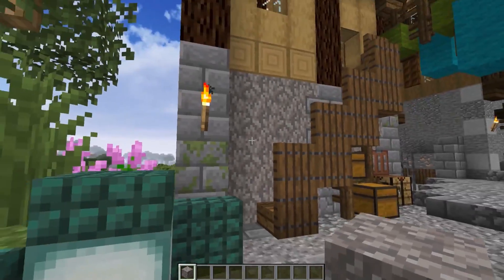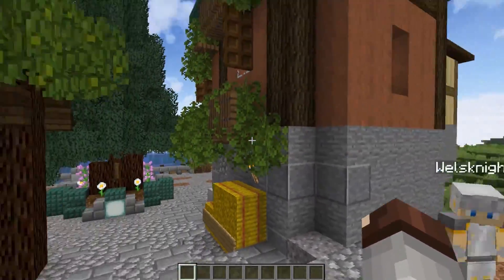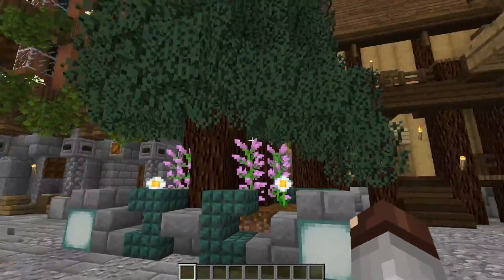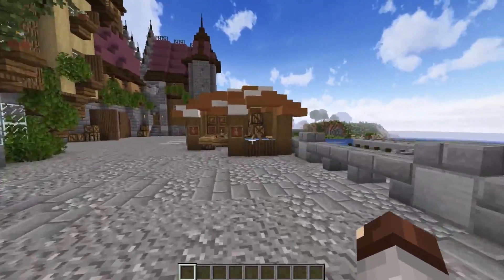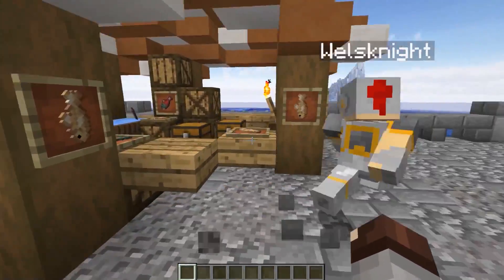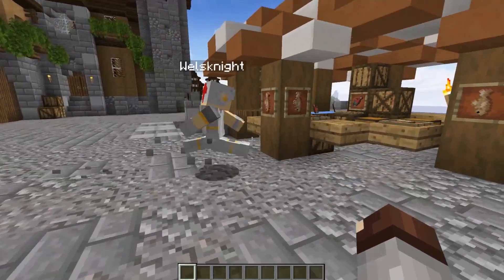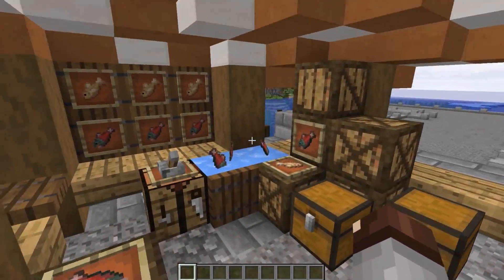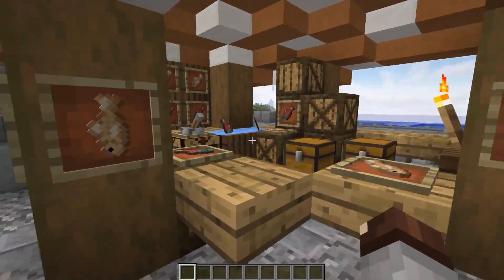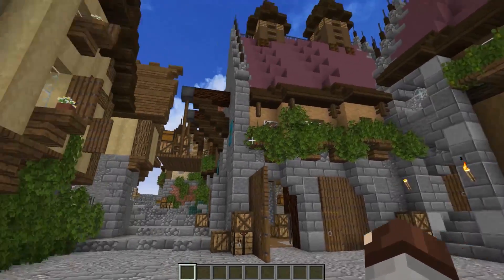I tried bringing in some dead coral to use as a building block — like a stone variant — though I haven't quite figured out how to master that yet. There's also a little fish shop here using armor stands sitting in ice buckets. I'm a Seattle local so I'm always walking through Pike Place Market seeing the guys throwing fish around, so I tried to bring a little bit of that hometown vibe into the build — it's on the coast, so it made sense.